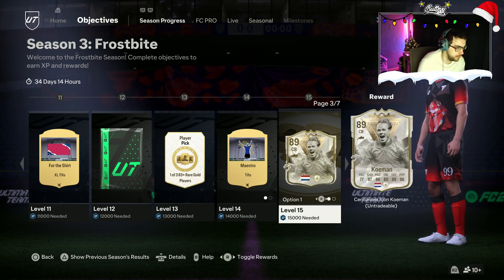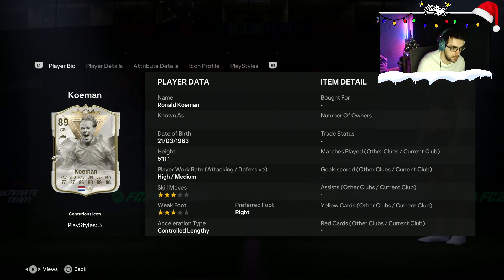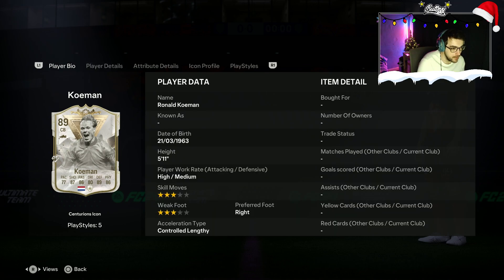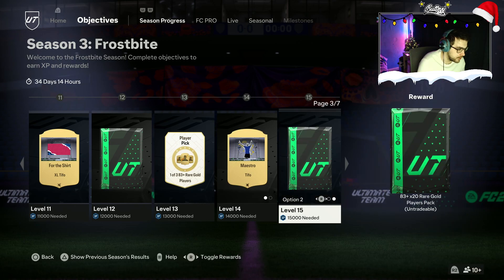We have a Ronald Koeman — interesting. Centerback. Is it me, or has EA released more centerbacks in this game than in any other previous FIFA game? Centerbacks are just dominating this game. Not bad stats, high-medium work rates. The other option is another 83x20. If you're looking for fodder for any SBCs upcoming for Winter Wild Cards, I'd probably say just take the fodder. But let me know what you guys would take for these picks down in the comment section.